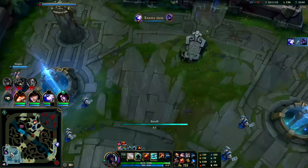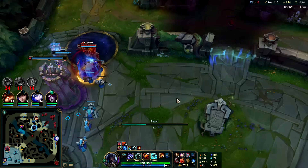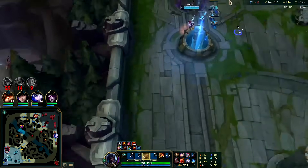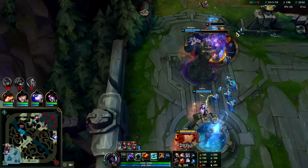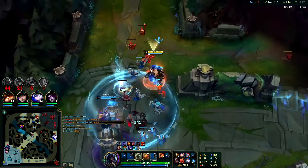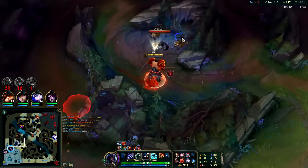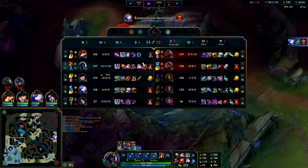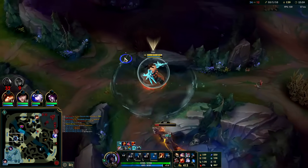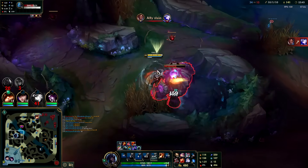I'm confused why Scion is just allowed to march into my base. They don't want to FF because their scaling honestly is good. But I got too big this game — I'm just too fed. They can't really kill me unless it's a very precise type of situation.